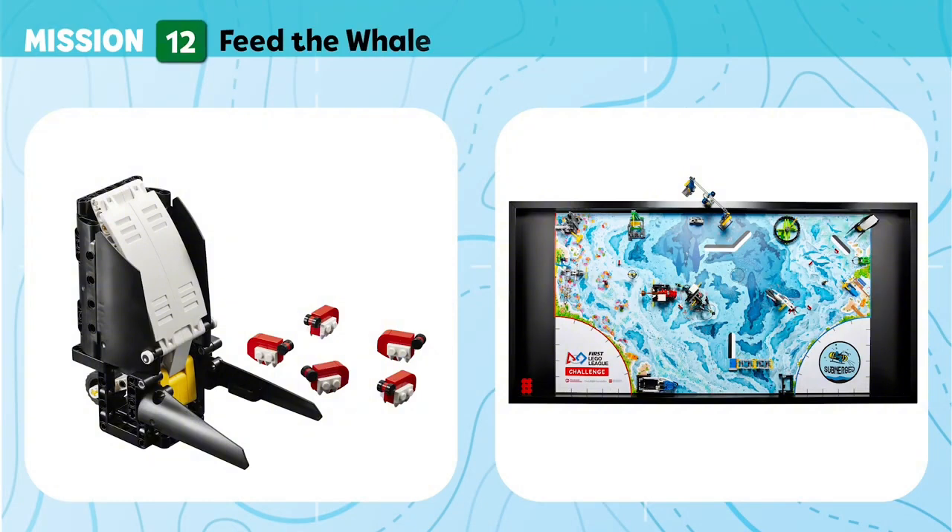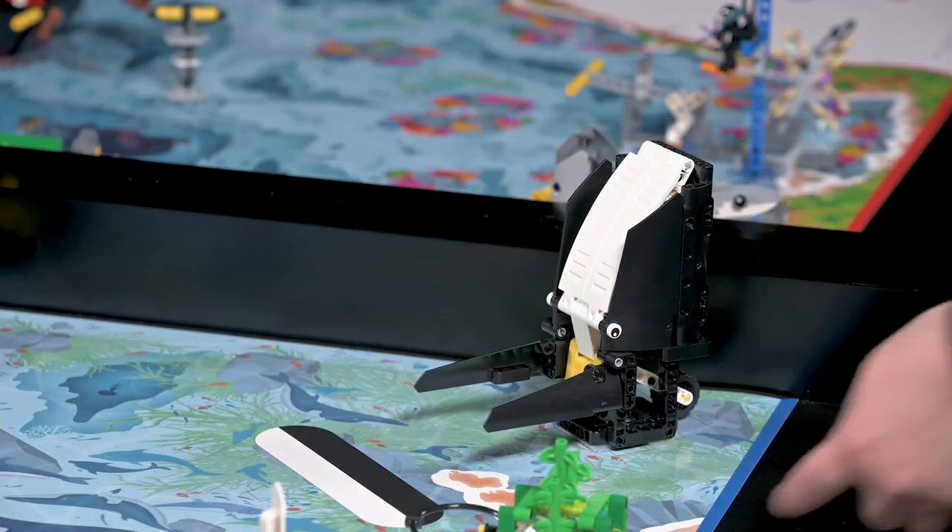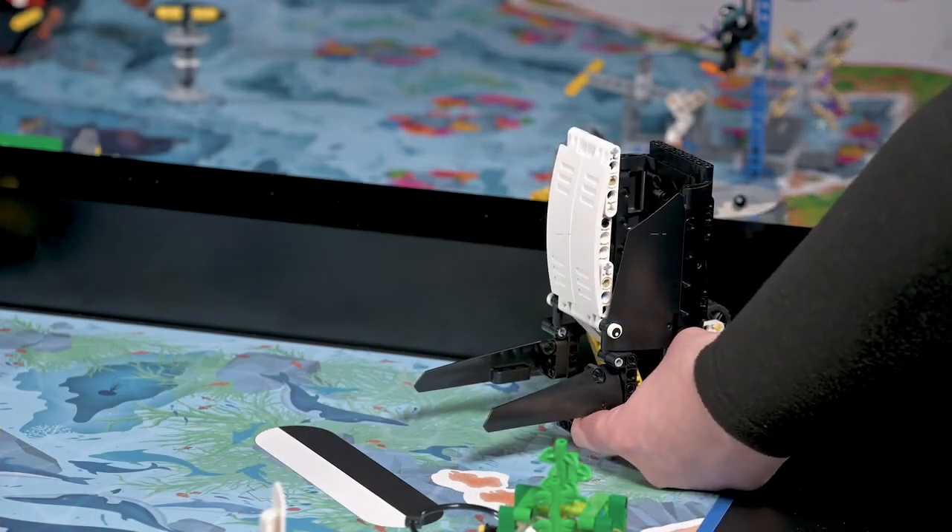Mission 12: Feed the Whale. Krill are a whale's favorite food. Collect the krill and feed them to the hungry whale. Score if krill are at least partly in the whale's mouth.